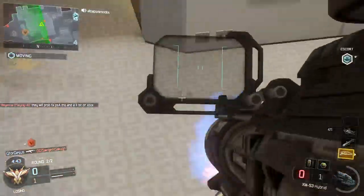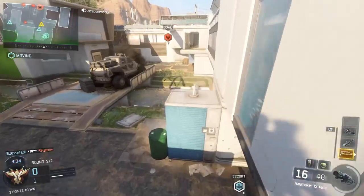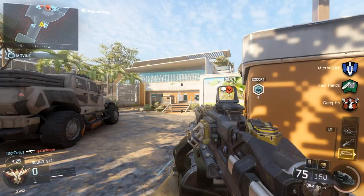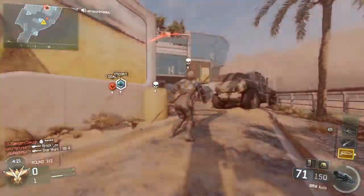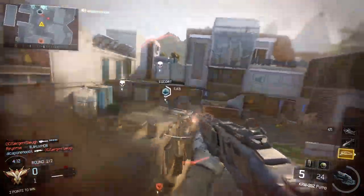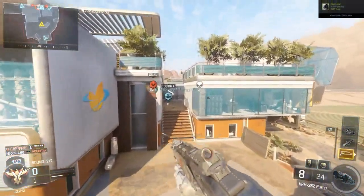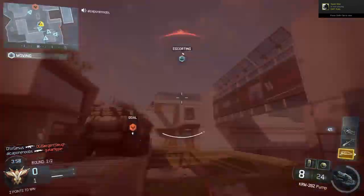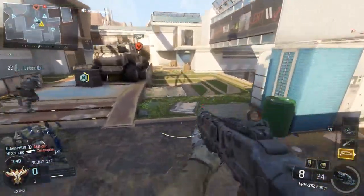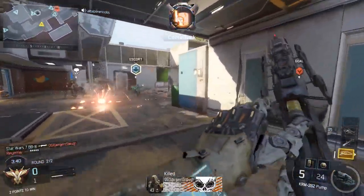Hostile UAV above, fighter knock. Roll. Circle. Fire! Got a threat! Our robot has been disabled. That's a kill. Our robot has been rebooted.